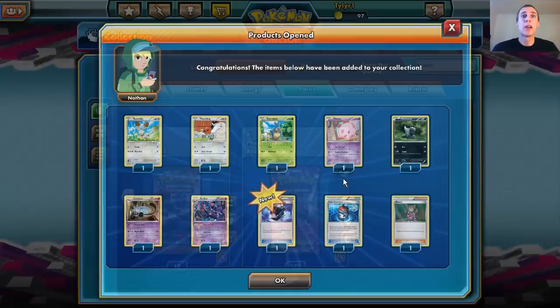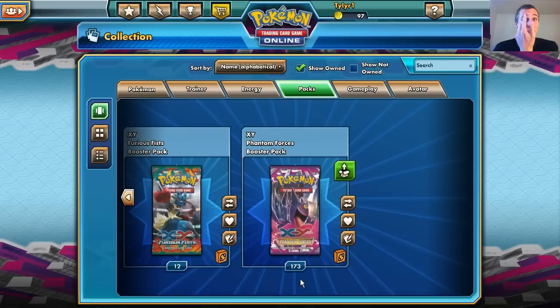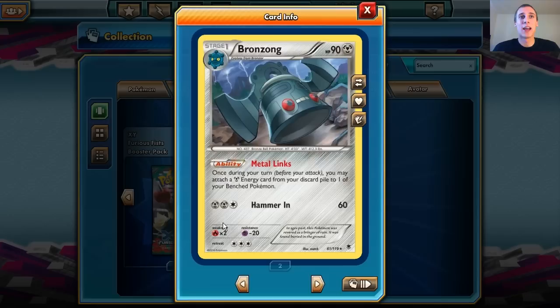We got a Crobat and Battle Compressor — very nice. Battle Compressor is always nice to have, especially with the Nightmarch. I'm getting so many Lampents right now — I needed these so much before, but now I'm just getting them like crazy. Got a Dimensional Valley and another Bronzong — very nice. Those are always nice to have.